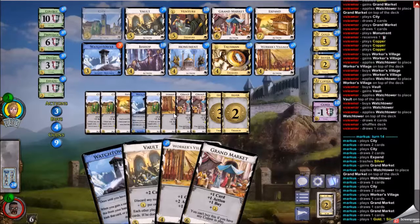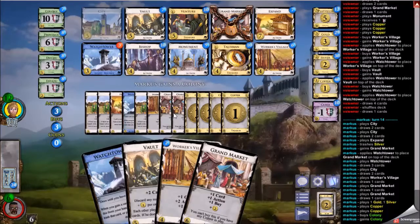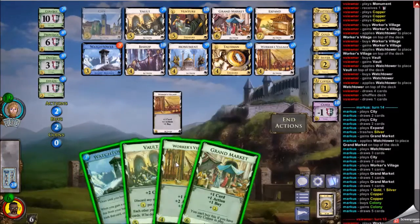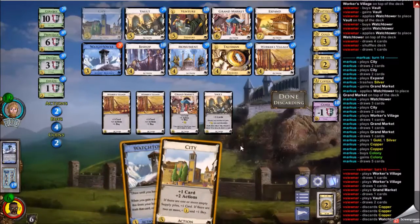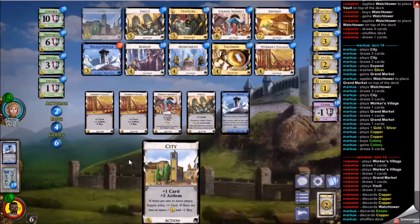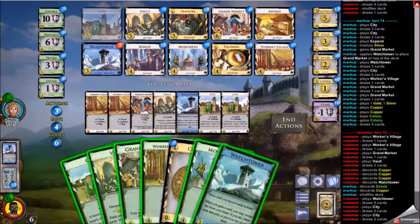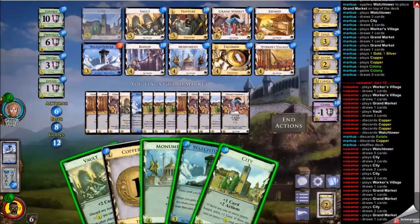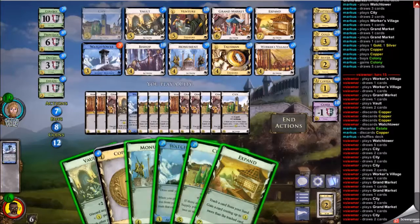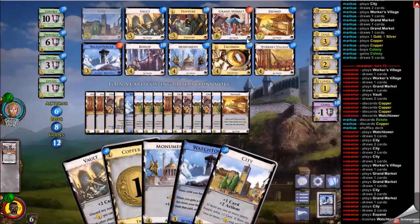If I do that, I could draw back a bunch of copper and maybe increase my money output for the turn — so this was building as well as stabilizing. My opponent goes for a Colony and I think that's a good decision, because at this point I was entertaining thoughts of a pile-out — the Colony probably stops all of that cold. I get my money from the Vault and my draw from the Watchtower and I'm going to come out with like 20-something dollars this turn. I have no problem over-drawing here. One of these Watchtowers gets turned into a Grand Market, leaving three — two is a decent number.